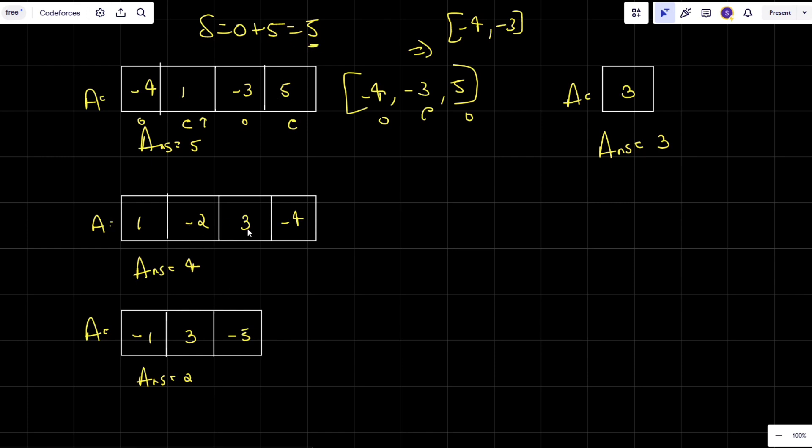For the second example, positions are labeled odd, even, odd, even. To maximize the sum, I see that the value 3 is at an odd place so I take it out and re-index. The remaining values are negative so I don't add them. Then another positive value is at an odd place, so I take it out and my sum becomes 4.